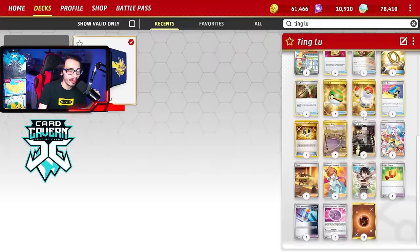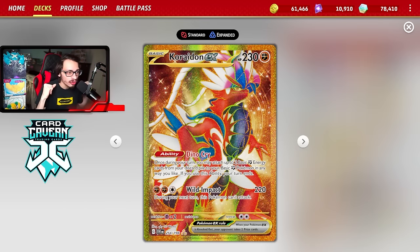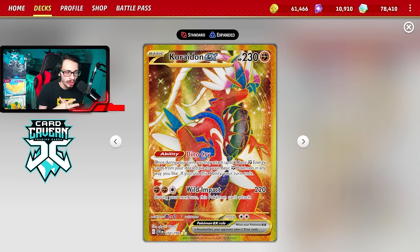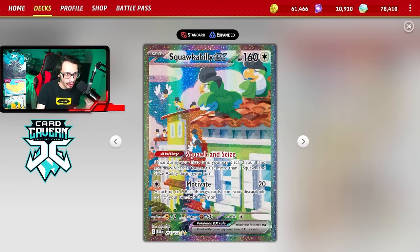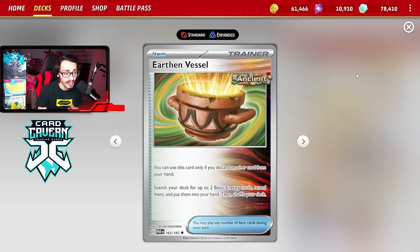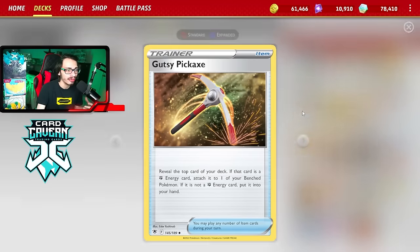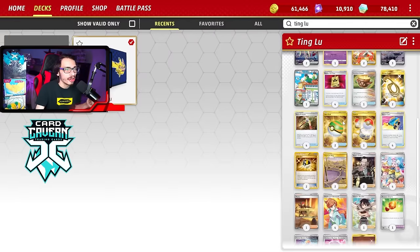To power Ting Lu up it requires three Fighting energy. We have access to Caridon EX with Dino Cry — you can attach two basic Fighting energy from your discard pile to one of your basic Fighting Pokemon, but your turn ends. Ideally you do that on your first turn. You can use Squawkabilly's ability to get energy in the discard pile, use Ultra Ball, and there's also Earthen Vessel. There's also Gutsy Pickaxe, which reveals the top card of your deck — if it's a Fighting energy you attach it to a bench Pokemon, otherwise you put it in your hand.